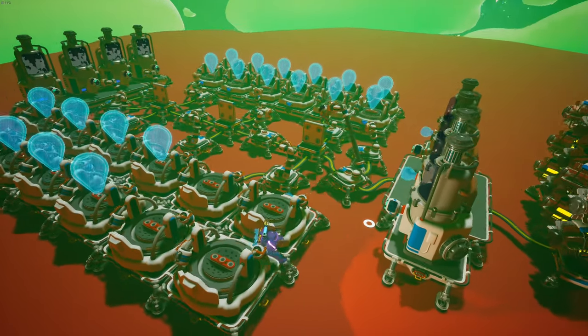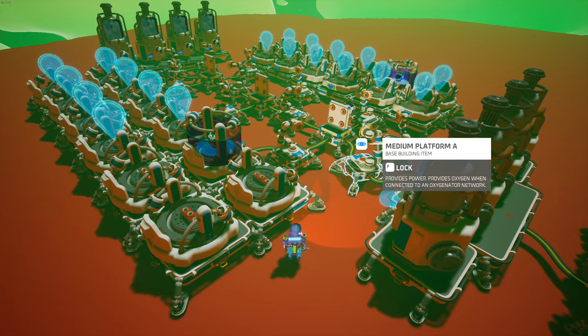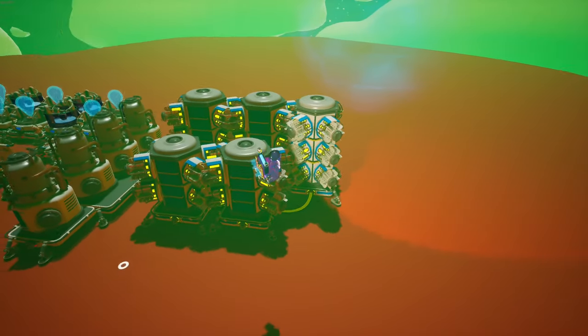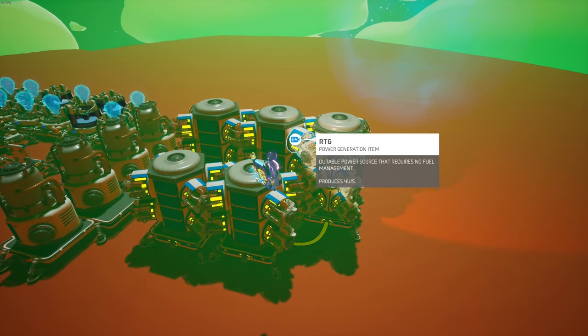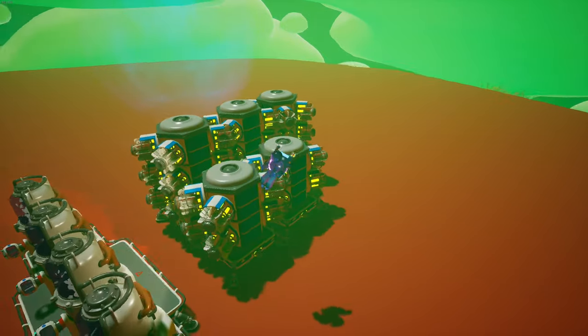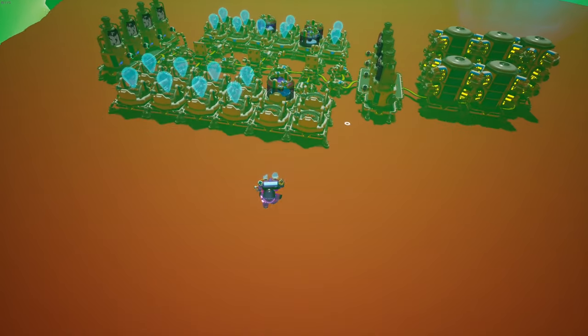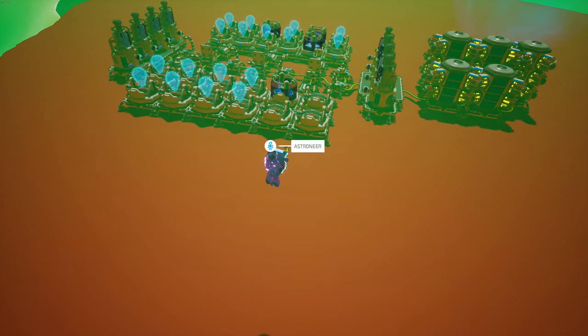I'll show you the system in action. It'll take a while to fully fill up, but once it does we should have full production. This may look like a lot of RTGs, and I'll be honest it is, but on my adventure world I have about 200 of these. I've pretty much automated production of nanocarbon alloy and lithium so I don't really have to work that hard to get RTGs. If you want to check out how I did that, I'll leave a link in the description, and I'll do a little time-lapse of this thing running.